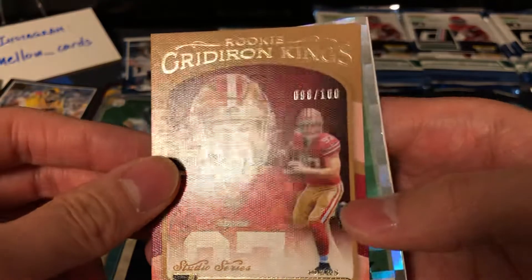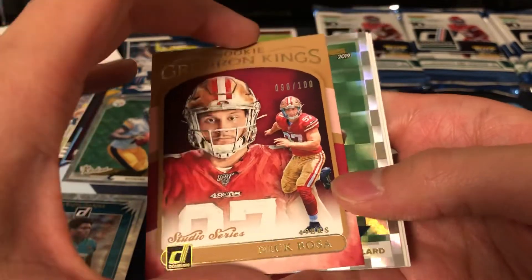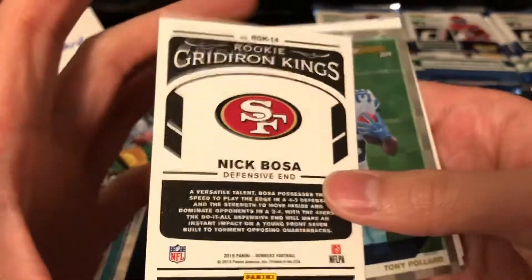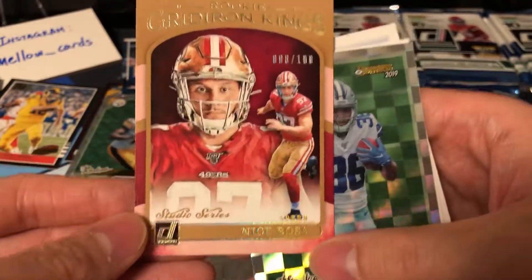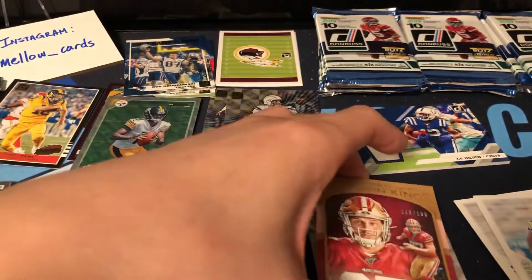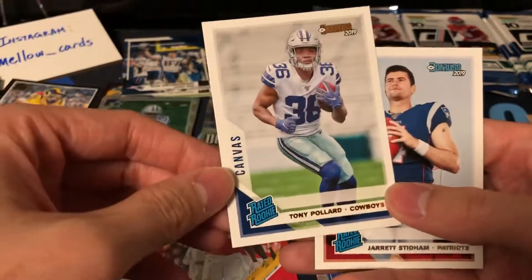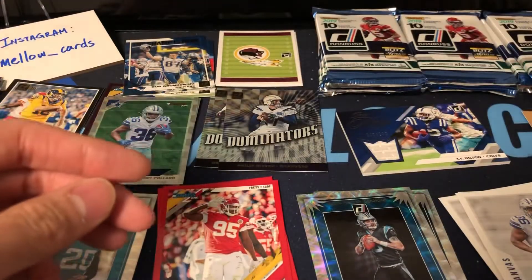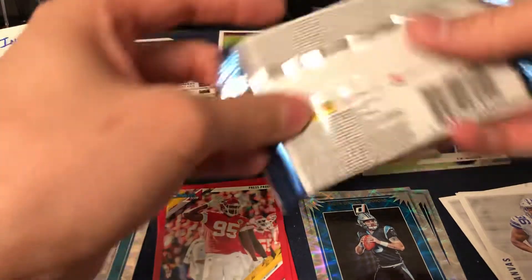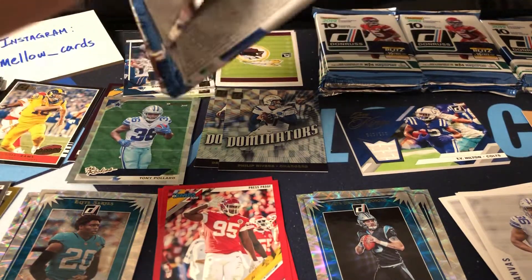Gridiron Kings numbered 98 of 100 — off by one from his jersey number, hey that would have been sweet! That's a cool looking card. Rookie Gridiron Kings of Nick Bosa, numbered out of 200. Rookies of Tony Pollard, another canvas of Tony Pollard, and a rated rookie of Jared Stidham. That pack was pretty cool!